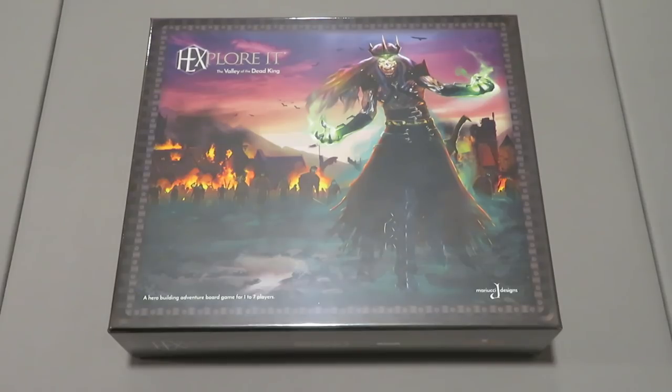Hexplorik is a hero-building adventure game. Enter a realm teeming with fantasy creatures, heroes, and villains. Select your hero by combining two character options — your role and your race. Your role is your profession and your race is your heritage and species. This combination drives your hero's strengths, weaknesses, and defines their special abilities.